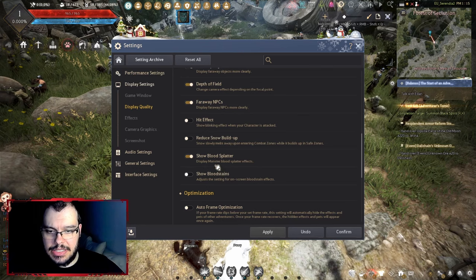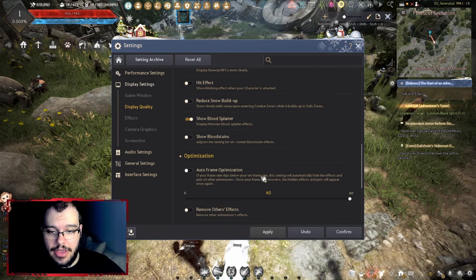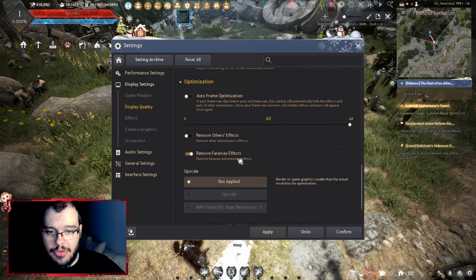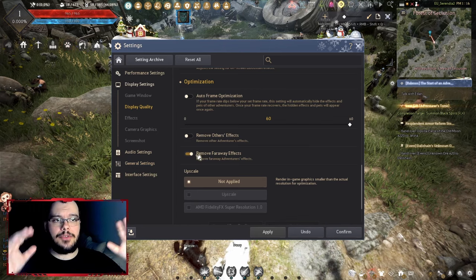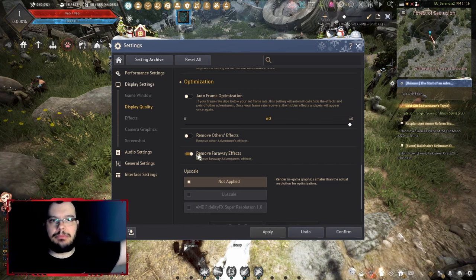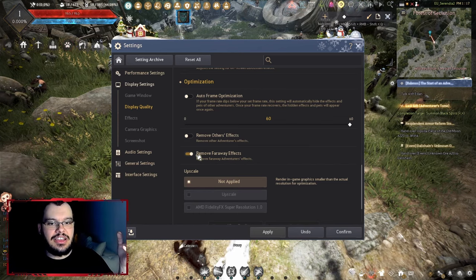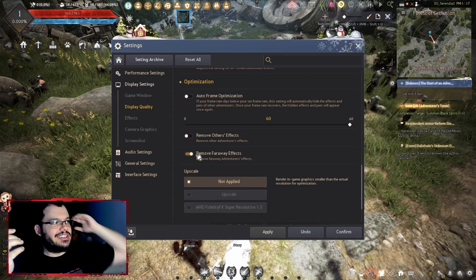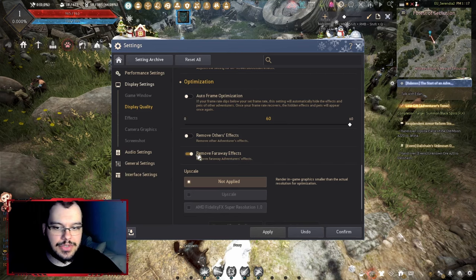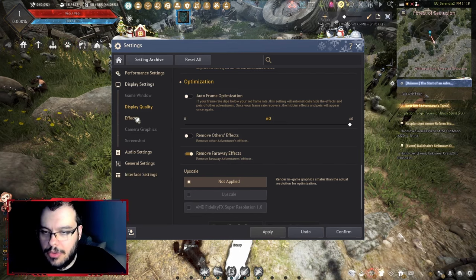There's a blood splatter option — if it's off you might want to turn it on because it looks cooler. The 'remove far away effects' setting is useful during node wars or siege wars where there are a lot of people on screen fighting — you don't need to see spell effects from someone super far away, so it's kind of a no-brainer to remove those.